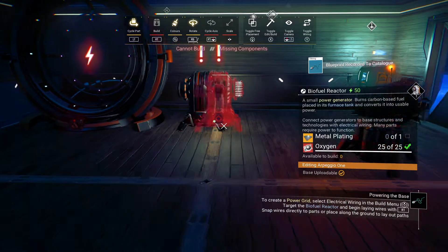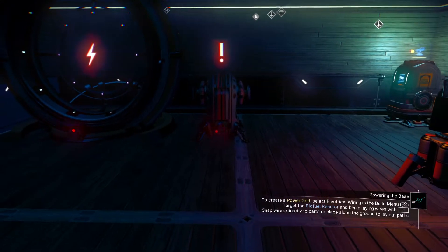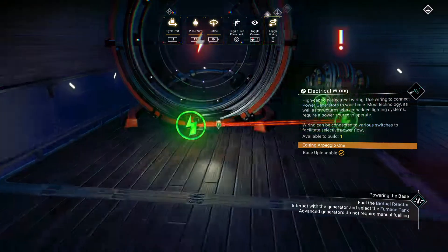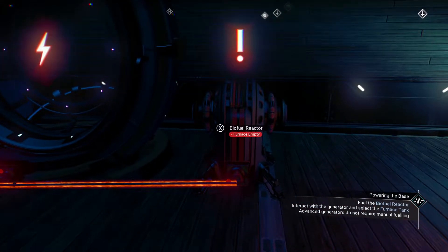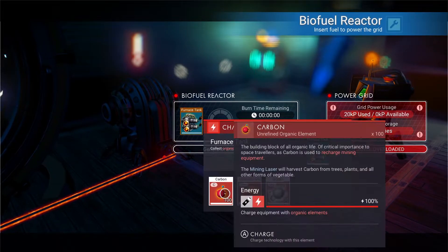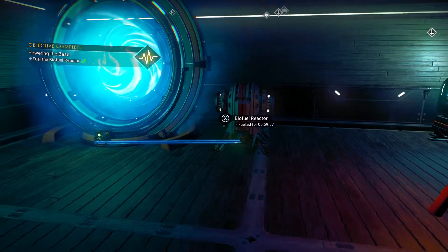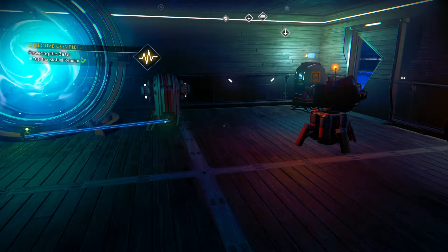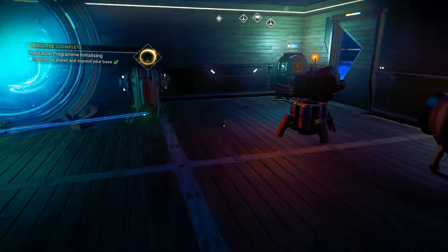Drop the biofuel reactor in. Now it wants us to power it up — we need to go to the wiring and join it up. Now we have that wired up. Now we need to fuel it — it'll take carbon and condensed carbon. For now I'm only going to use a small amount of carbon, because there's no need — I'm not using it right now. I can always add more. You don't have to put a full amount in every time because that thing does chew through carbon.